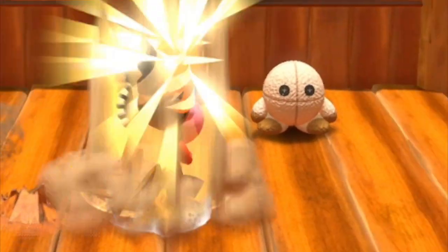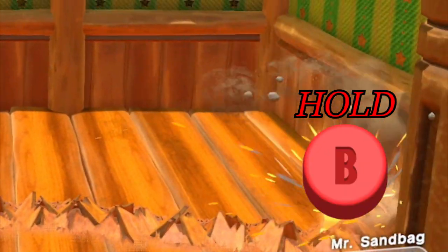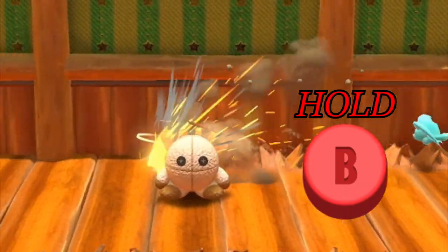Pressing B makes you dig into the ground and then shoot yourself out with two drill bullets shooting upwards. Hold down B to dig for longer. Doing this leaves a trail and damages enemies with your fin on top.